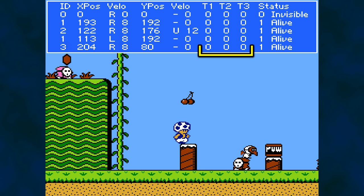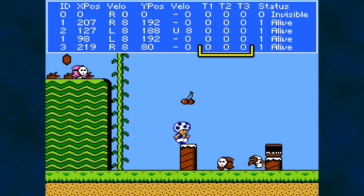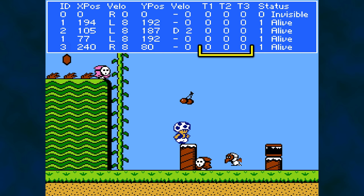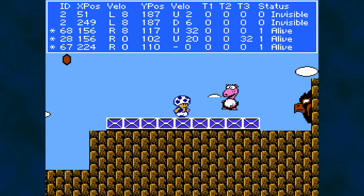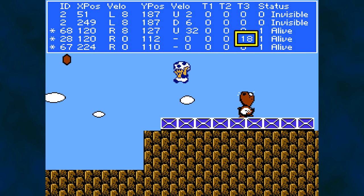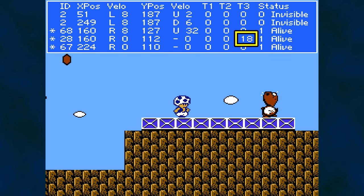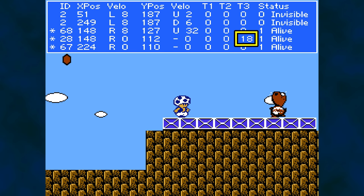After that, we have three timer values, T1 to T3. Various objects and enemies require timers for certain things, and these bytes help keep track of those timer values. As an example, throwing an egg at Birdo causes T3 to run a timer for the flashing cycle for graphics. The timer is only tied to the graphics — freezing the value in RAM after a hit will hold Birdo's graphics cycle on the same frame, but still allow Birdo to move and attack as usual.